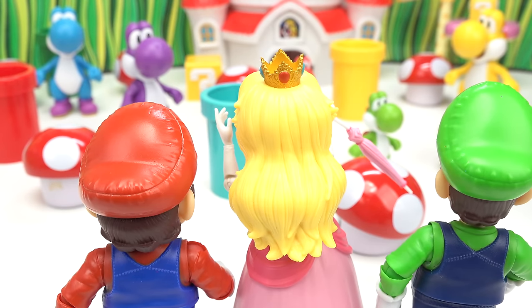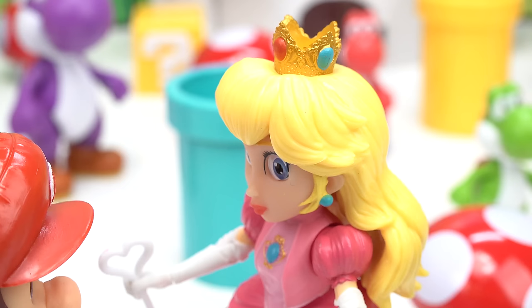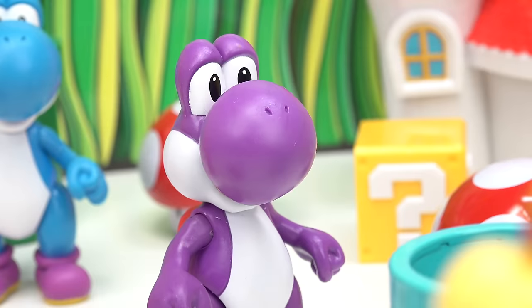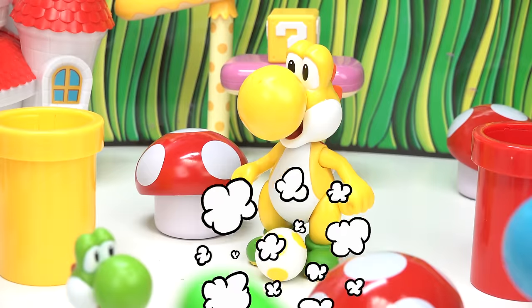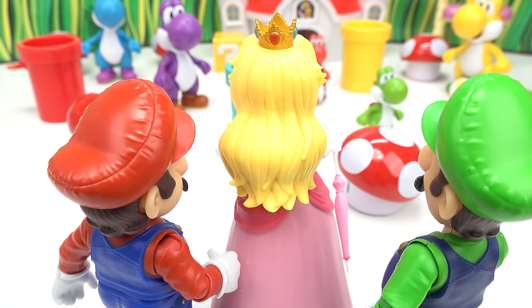Look at all the Yoshis! Where did they come from, Princess Paige? I don't know, but there's so many different colors of them. There's a blue one, purple one, cute green Yoshi. Look at that one — it laid an egg. So did that yellow one. Let's keep them here forever.